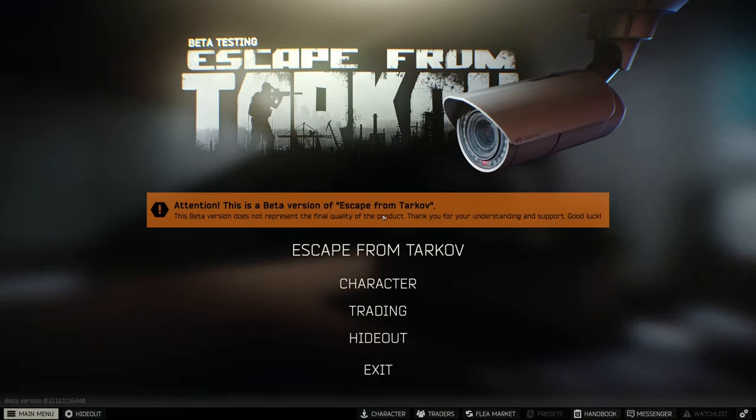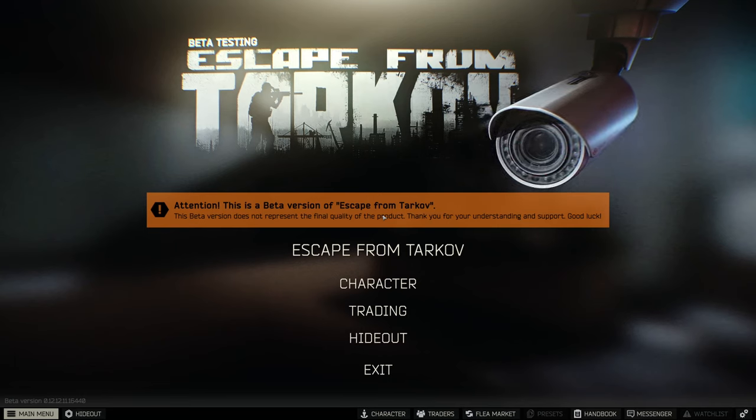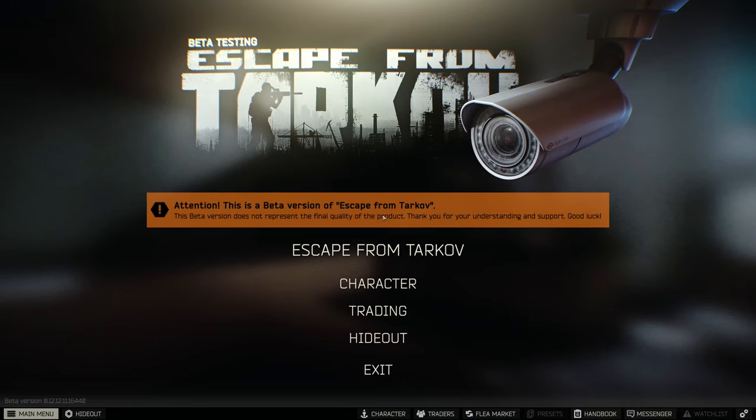This is a pretty basic walkthrough of how to get started in Escape from Tarkov, talking through the various aspects of your character, your inventory, the traders, and then walking through putting you into a solo game. You won't be able to keep the items in a solo game, but it's still worthwhile to practice playing against bots and also to learn the maps.